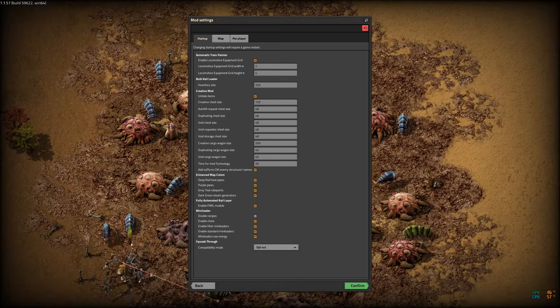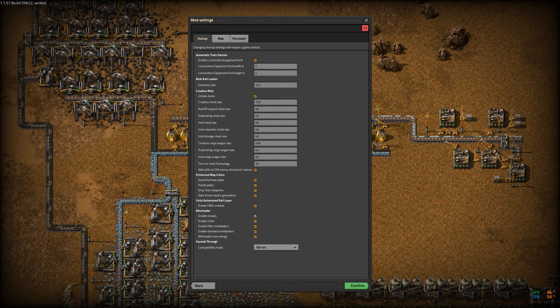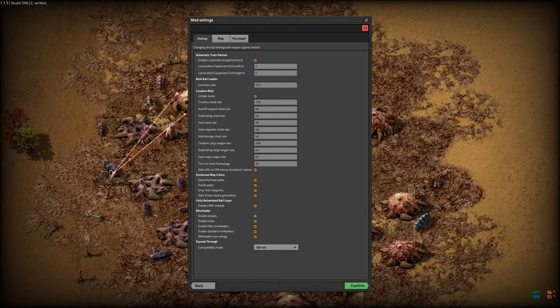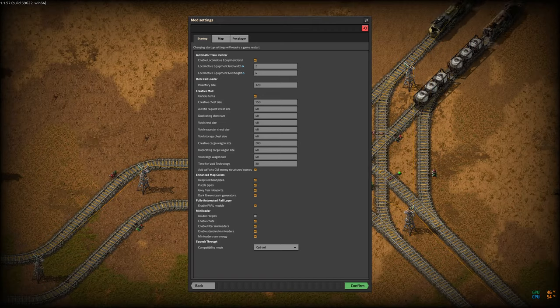Picker Dollies is a mod that allows you to relocate something — so if you put down an assembler and decide you want it one step farther from its belt, you can just move it with the picker dolly. This is an alternative to blueprinting it, deleting it, placing the blueprint, and dropping another item in place while maintaining all the settings. It also means that if you've got circuit wires connected to it, you can move the thing without reconnecting all of that. Squeak Through lets you pass between two buildings when building. Auto Deconstruct marks miners for deconstruction once they no longer have anything within reach, freeing them up to be placed later.